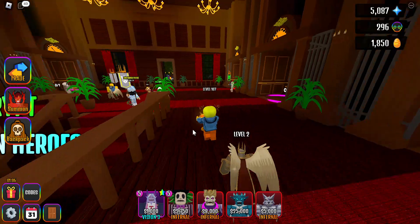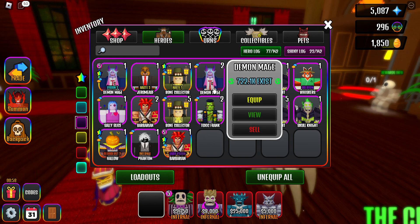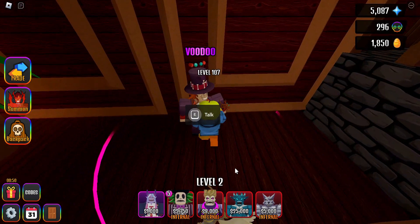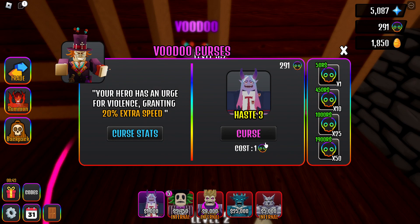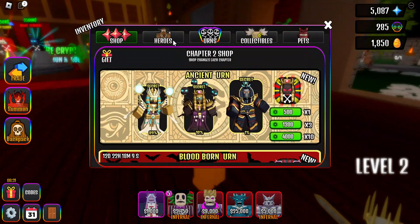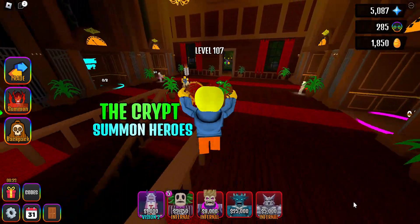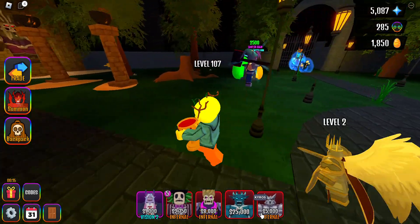I'm not going to use a shiny level 5 Demon Mage because I think that's unfair and not everyone has that. I'm going to put a quick curse on this Demon Mage — some people might say it's a waste but it's for the video. So this is our team: Demon Mage, Freak Show, Skull Shot, anything that does AOE, and something that does a lot of damage.